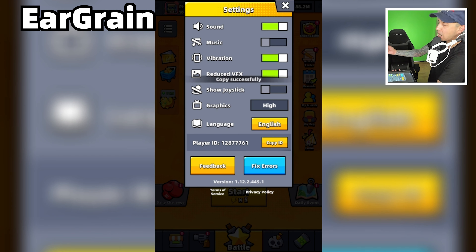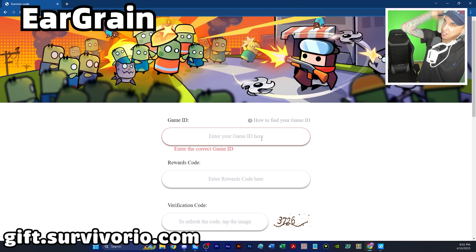You can either write this down or tap Copy ID, because you're going to need it. Next, open up a web browser and go to gift.survivorio.com. Enter your player ID — the ID I just showed you how to get — then enter the rewards code.